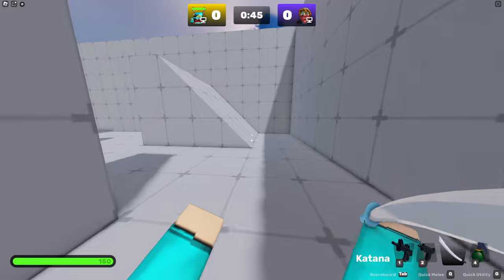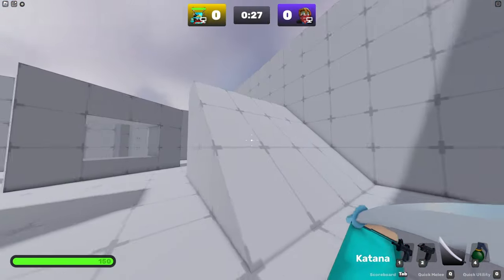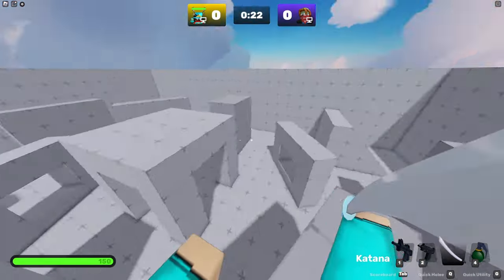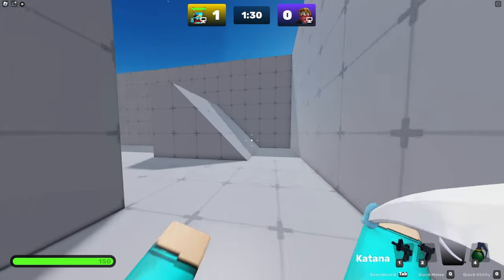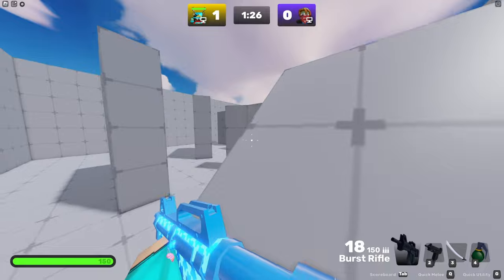Another trick is if you hold a melee while doing it, you can also go kind of further. So you just slide cancel on a ramp and you will fling yourself. Just walking on the ramp and jumping like that, ramp jumping can take you a little bit further. Ramp jumping is also useful for peeking with a sniper or any gun — you wouldn't be able to do that normally because you can't jump that high.